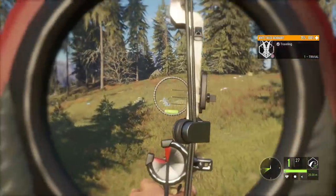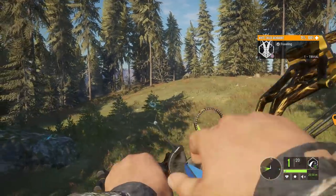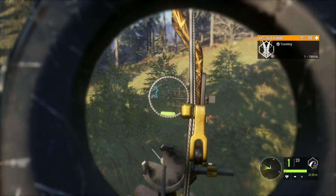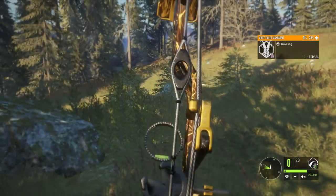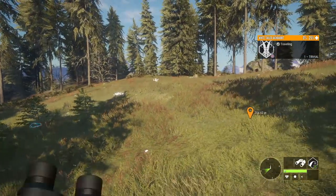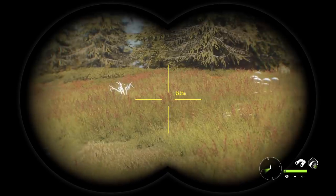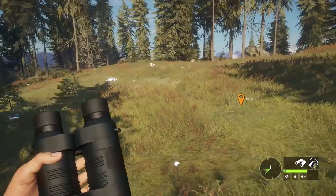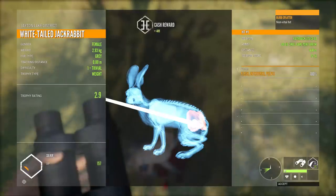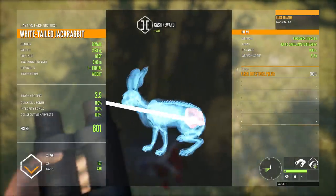I'd like to get it to stop, and I don't really know if we're going to — oh, that's the wrong bow. Of course it stops for a second when I've got the wrong bow out. Might have to shoot that one moving. It's actually coming back. And there we go. I didn't hear the other ones run off. I don't see any, but I definitely heard zero sound of them leaving, so I'm not sure if they spooked before I shot. A 2.9 trophy rating female gives us a 601 silver.